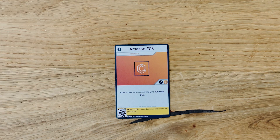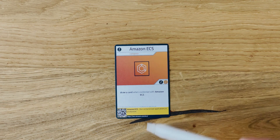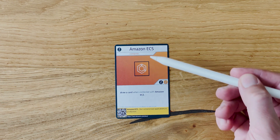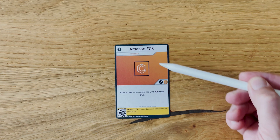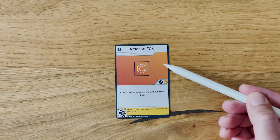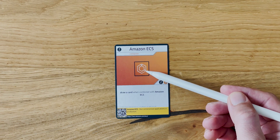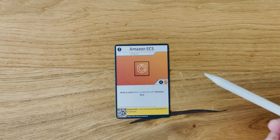So let's look at the cards in detail. If you look at the card, you see the title at the top. In this case, it's Amazon ECS, a container service. If you look a bit further down, it says it's a compute service, meaning the service belongs to the compute category. The orange color also resembles that category, and in the middle there's the icon that you can use in architectures when you work with the service.